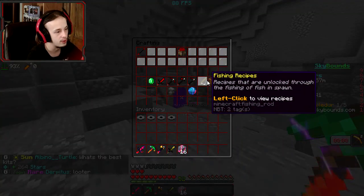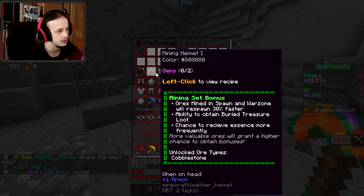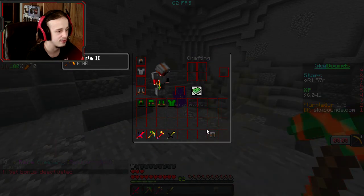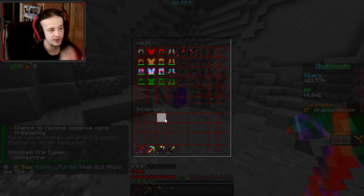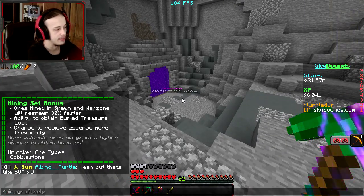Let's go ahead and craft up our armor — not in there, in here. I gotta be careful here. I don't want to accidentally double craft. Let's take this off. Let's put on our new set of armor. Even though it won't have an effect, it'll be nice to just have it on me, and then I don't have to have my inventory filled up a little bit.